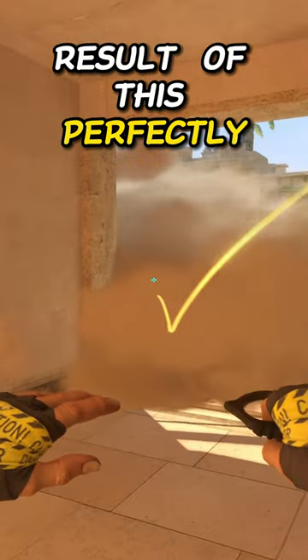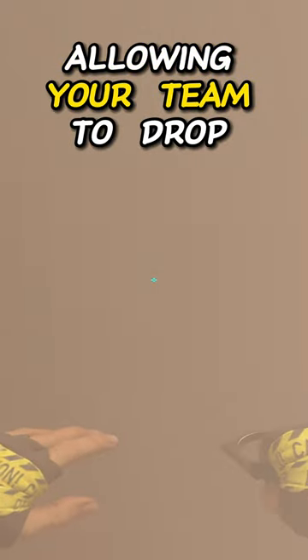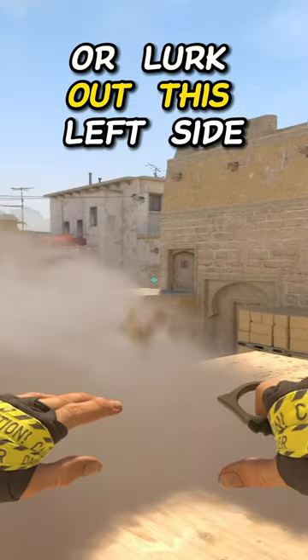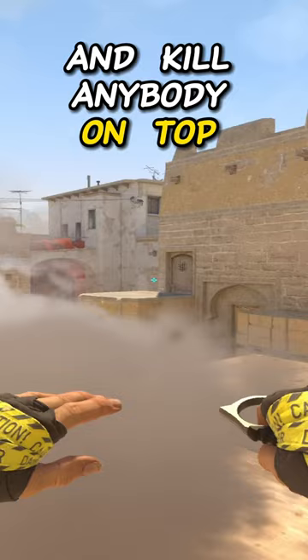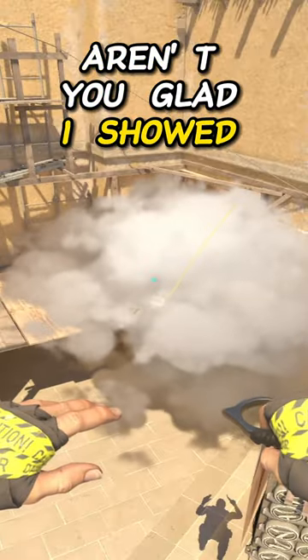The result of this perfectly smokes and flashes you out of balcony, allowing your team to drop default or lurk out the left side and kill anybody on top stairs or anybody in CT. You can even throw a molotov. Aren't you glad I showed you?